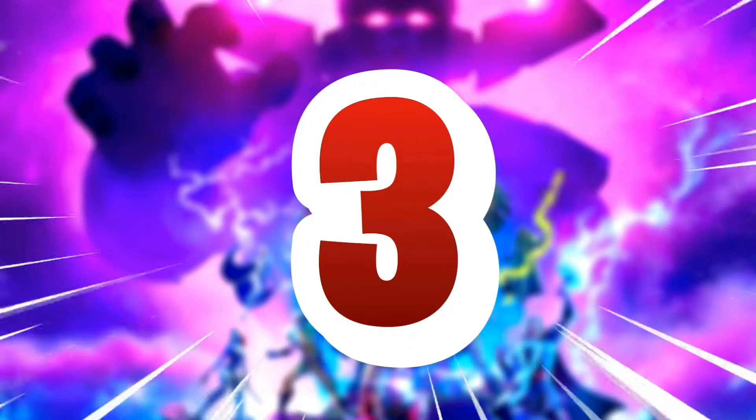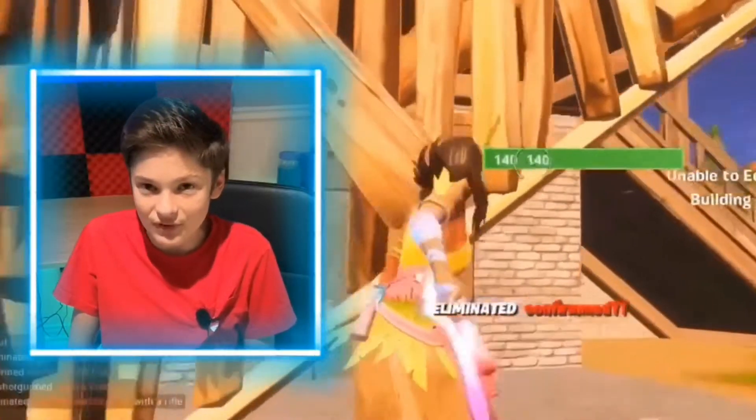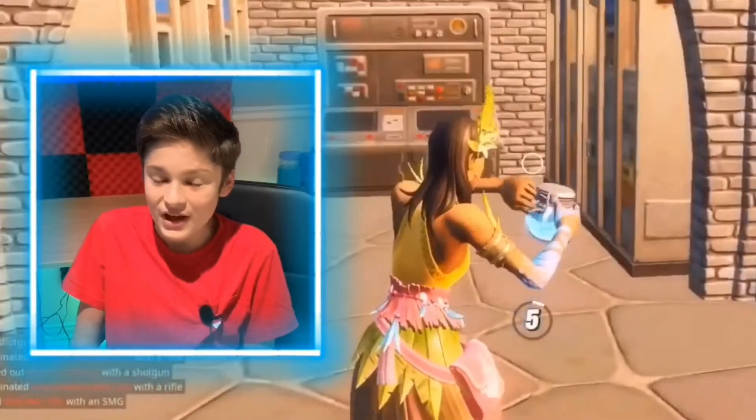This is a pretty hard combo to do because you have to have the original Skull Trooper skin from back when it came out in Season 2. We also have the Blaze skin, which is basically the Fire Renegade Raider — you want to combine these two skins and back blings together for the ultimate sweaty combo.